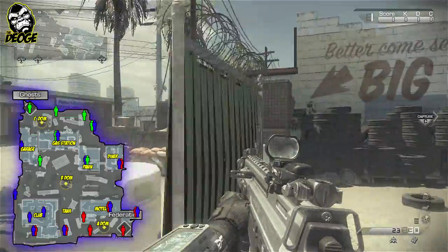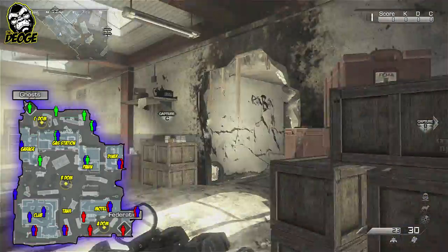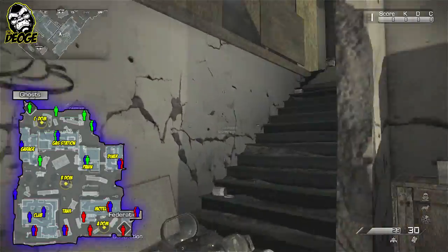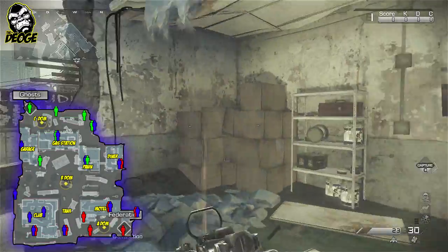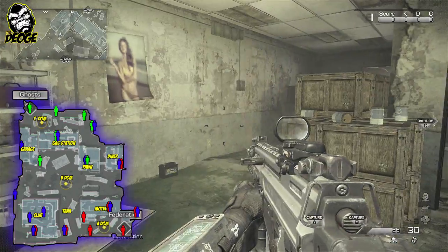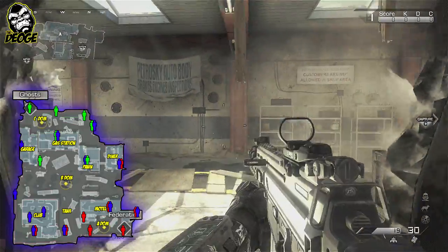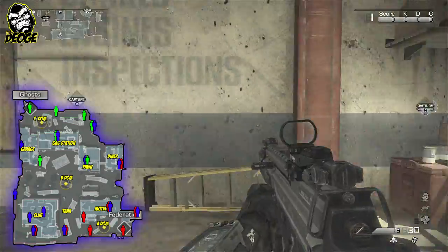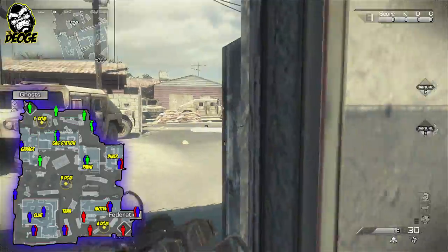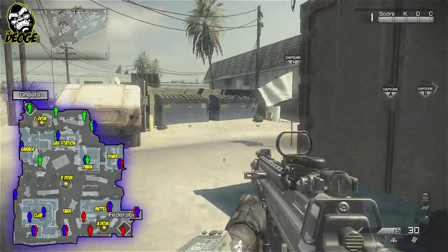We're going to cruise over here - this is what we're calling the garage. As we cruise into the garage there's a major spawn point at the bottom. The way the spawns are set up in here is there's B-DOM spawns basically around every single sniping point. So if you're shooting B-DOM from here someone's going to end up revenge spawning right behind you, right down there. So just be aware of that - anytime somebody else has B-DOM and you shoot them they're going to end up spawning behind you.